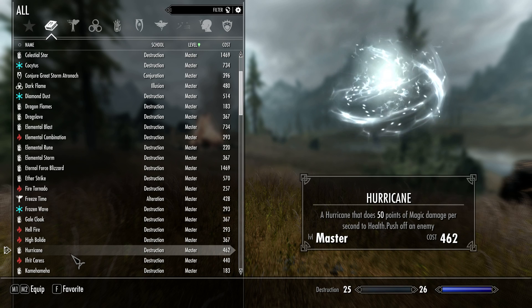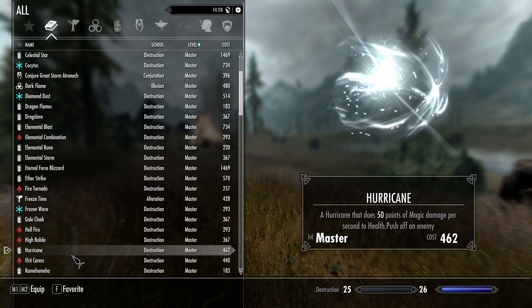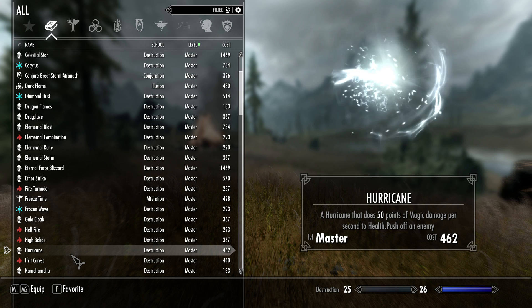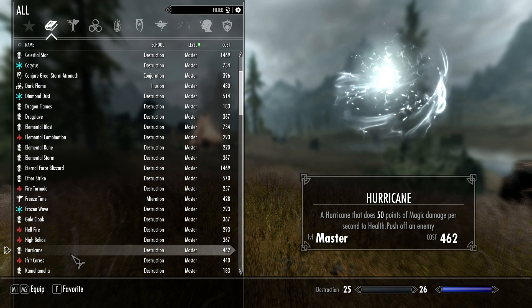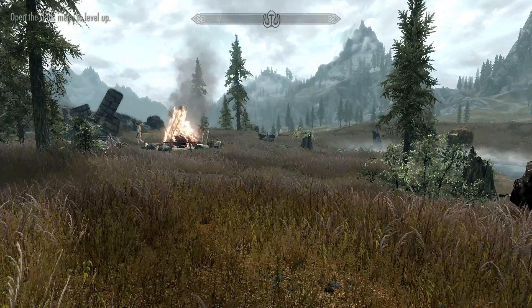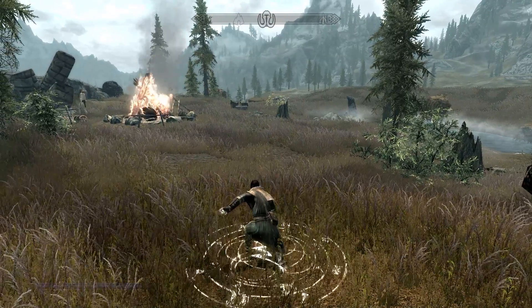Hurricane is a spell that deals 50 points of magic damage per second and helps push off enemies. It has a multiple effect — like most master spells, it pushes the enemy as well as doing damage. It costs 462 mana, which is very costly, but again it's a master level spell. It's also a two-handed spell, so most likely you won't be able to move when casting it.